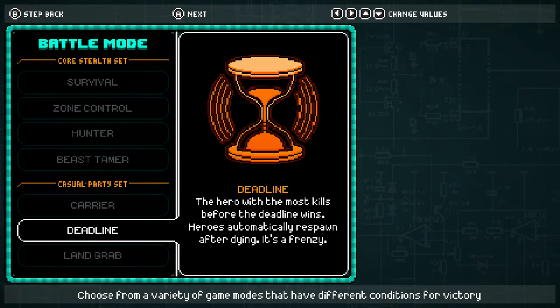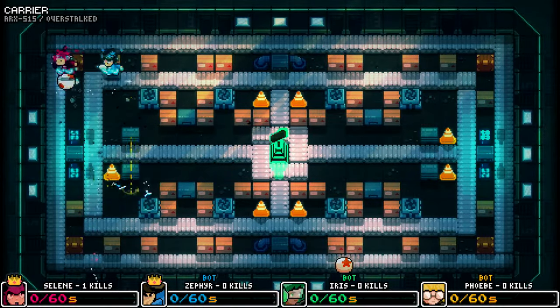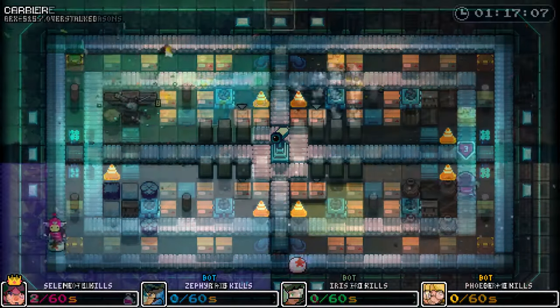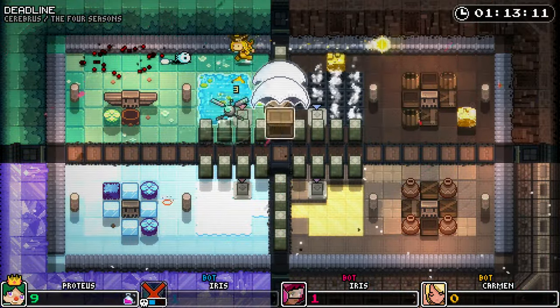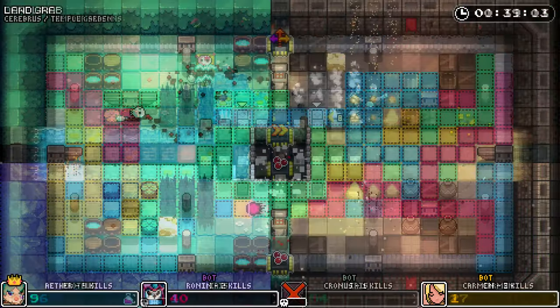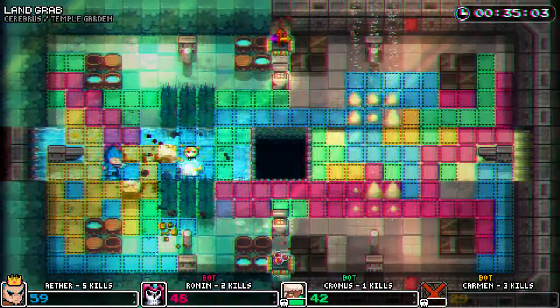For those who want something simple, there's also casual modes. Including Carrier, a mode where you just roll around on a ball and try to avoid combat. Also Deadline, your standard deathmatch mode. And Land Grab, where it's more about controlling the map rather than getting kills.